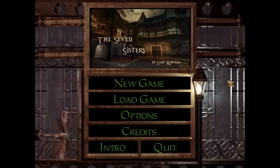Coming directly off of Hexen, hey there guys, my name's Finn. The mission I'm playing is the Seven Sisters by Lady Rowena. Let's get into it.